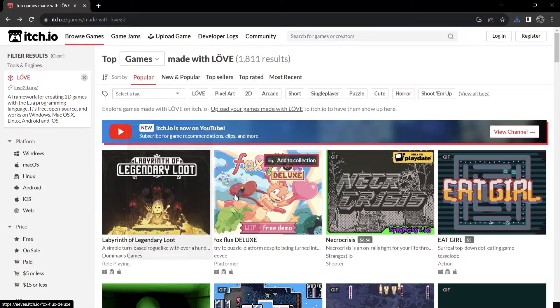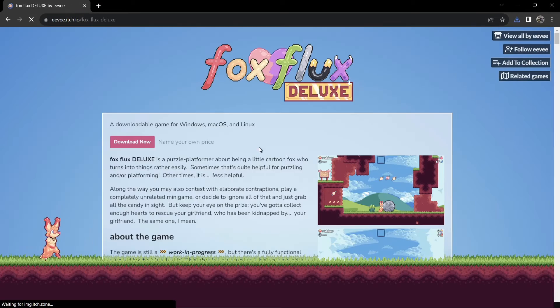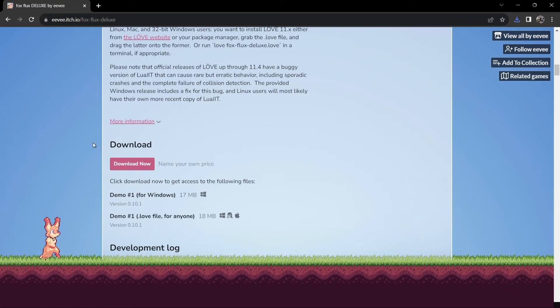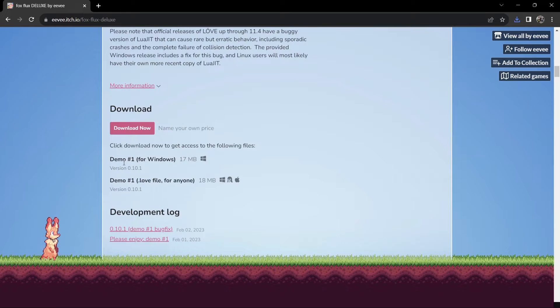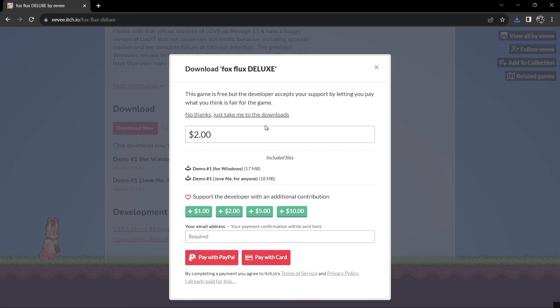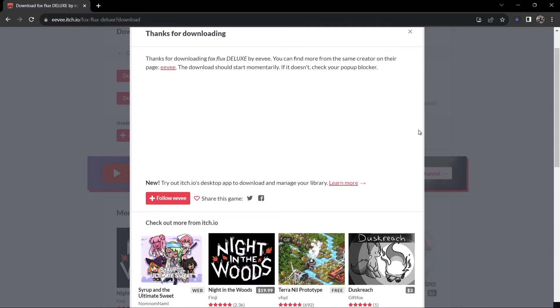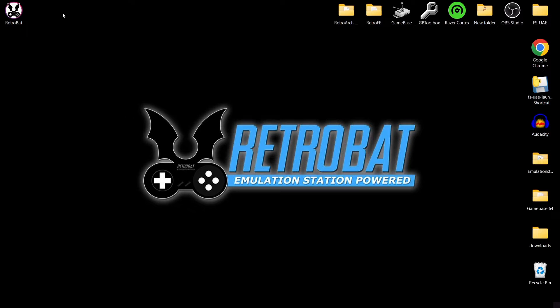The other one I was playing was a fox game that seemed pretty cool — Fox Plus Deluxe. Again, we've got a demo here but it's fully playable up to a certain point, so I'm going to download the Windows version of this again. Of course you can get these games from anywhere — if you just type 'LÖVE games' into your search engine you'll get lots of different websites, but I'm just using itch.io.